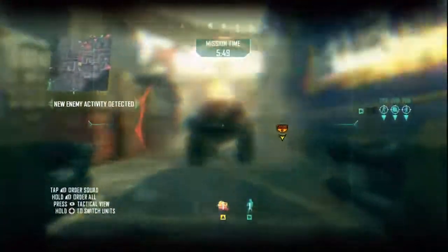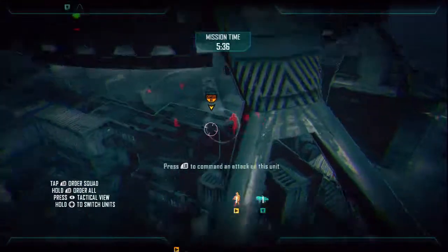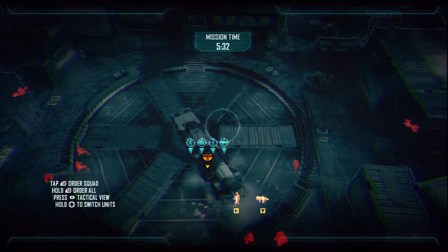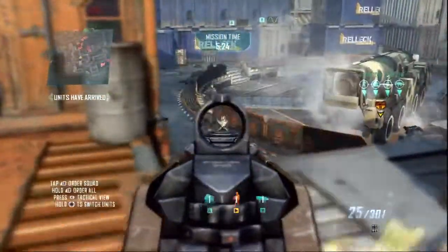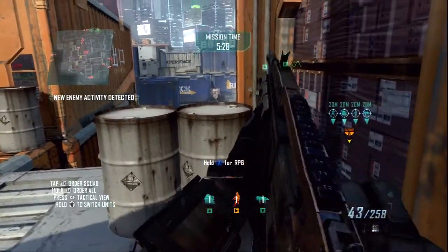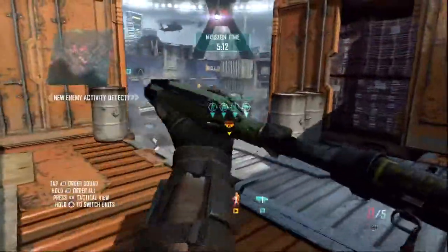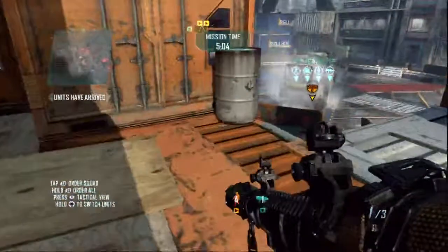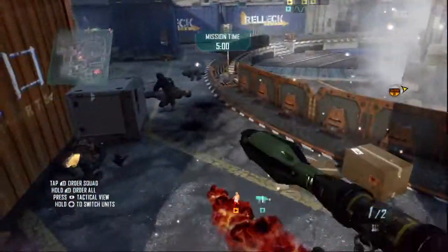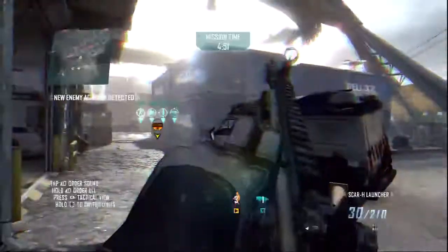ASDs inbound, one mic out. Be advised — claw insertion confirmed at DZ. Targeting enemy infantry. Troop infantry inbound. ASD on ground. Pushing out from set point. Fresh troops on deck. Kill confirmed. Viking actual — your ASDs are on their way. Enemy quad broke hard. That's a kill on enemy ASD. Moving to neutralize infantry threat. Signal lost, transition infantry.